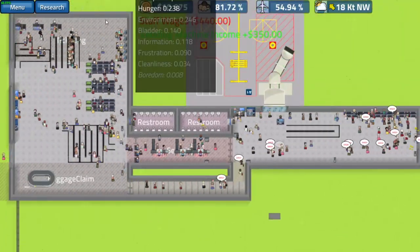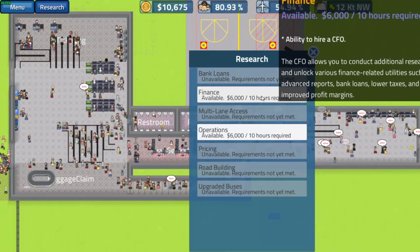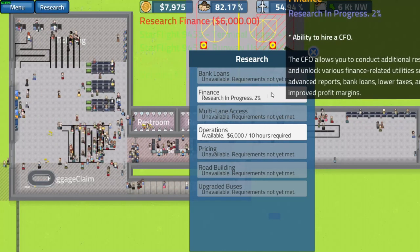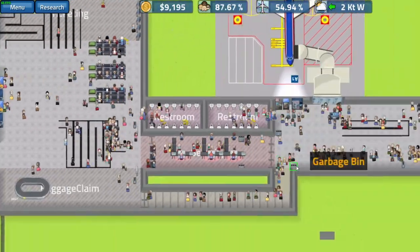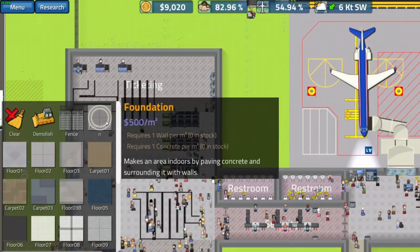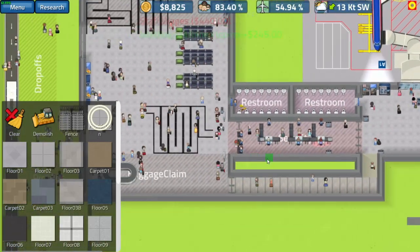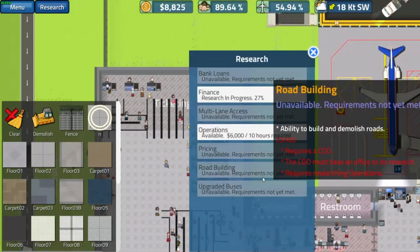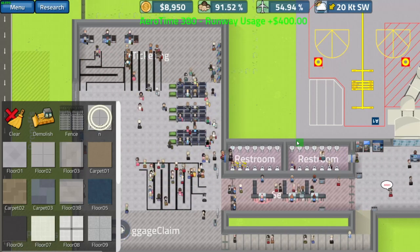We need to research the Finance tree — I can research hiring a CFO, conduct additional research on financial activities and reports, bank loans, lower taxes, improved profit, etc. The CFO probably needs an office so let's plan that. It's going to cost us around $10,000 for a decent-sized office. We'll save up a bit and then get that foundation down and hire our CFO. Research is already at 27% so it doesn't take that long, which is good news.